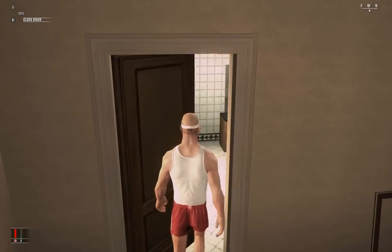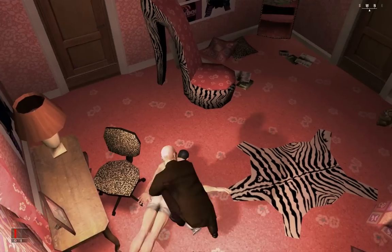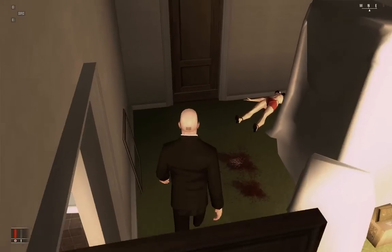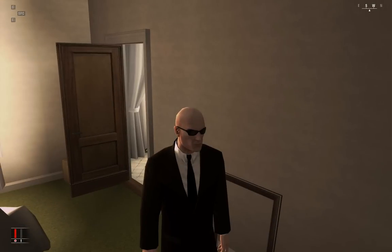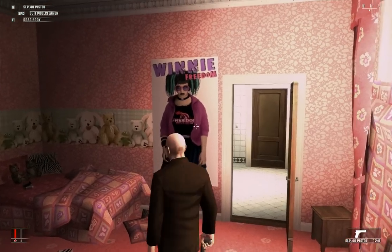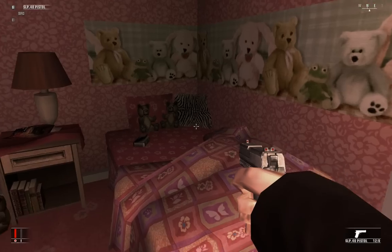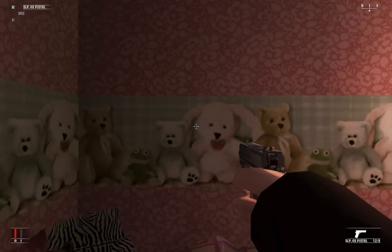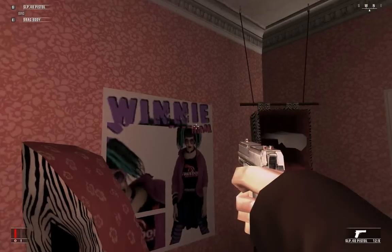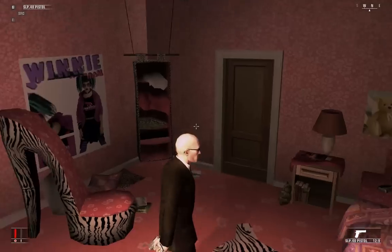I don't really want to kill her — she's not really a criminal herself. Let's take this guy's outfit. I gotta think things through here — I'm not sure if I want to off her or not. She's not going anywhere. I wonder if anyone will find her. I think I've got a plan to cover this whole thing up. Winnie Freedom — the 1990s called, they want their everything back. Man, this girl... she can't be older than 14. Look at this place. This guy really is sick.